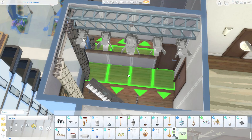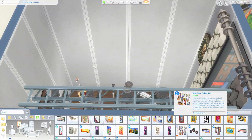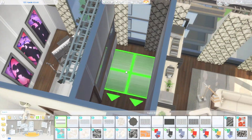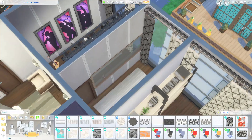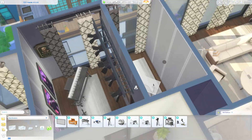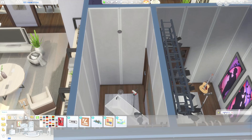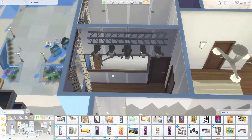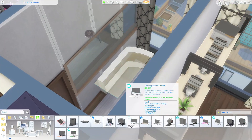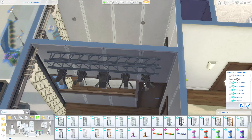I used that one-way glass window from Get to Work, which I thought was so neat. I separated it so that on the other side, those helping with mixing can look in at the band, but the band can't see them. I was going to put a video station here but it was a little too big for the space, so I just swapped it out for a desk and a computer and it works just fine. I hope you guys enjoyed this — it was a lot of fun for me, and I'll catch you next time!